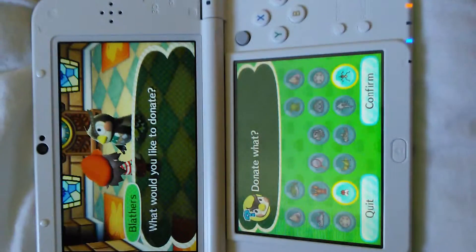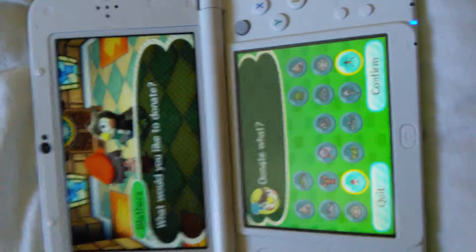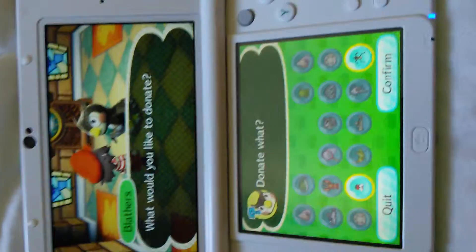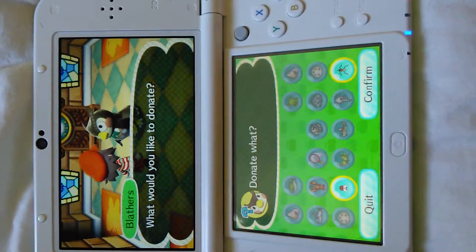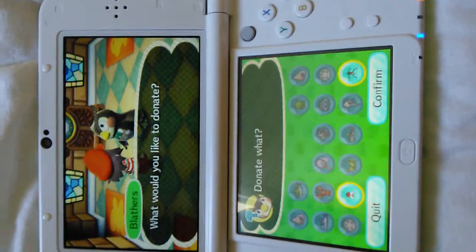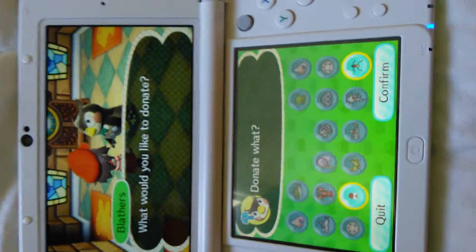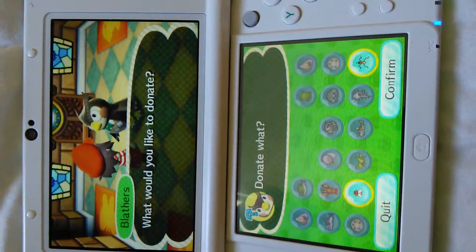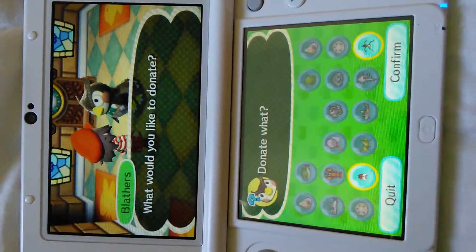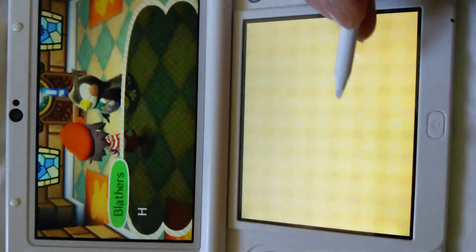So if you've already donated them, other ones you get you can just sell or keep in your house, or a friend in the neighbourhood — like one of the animals — they might ask to trade, or they might have requested you to get them one of these little things, fishies or sea creatures.